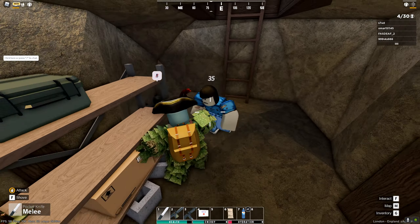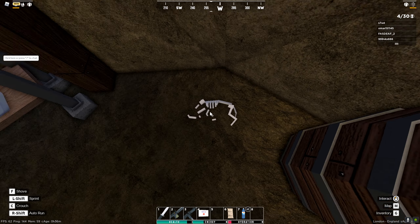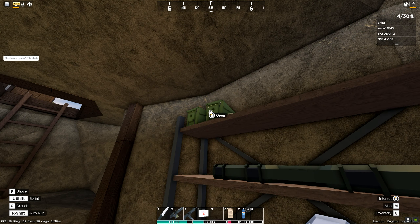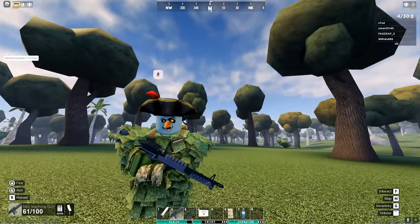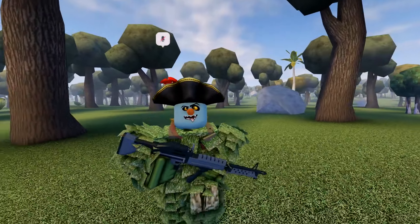Inside this shack there is a ladder going down — and a zombie, leave me alone — and down here is like a bunker basement with what looks like a dead animal. You can find a lot of stuff down here: ammo, guns, and a safari hat. Those are all the secret places I can think of off the top of my head.